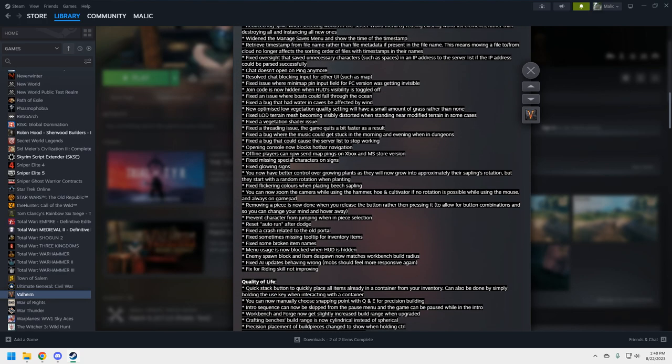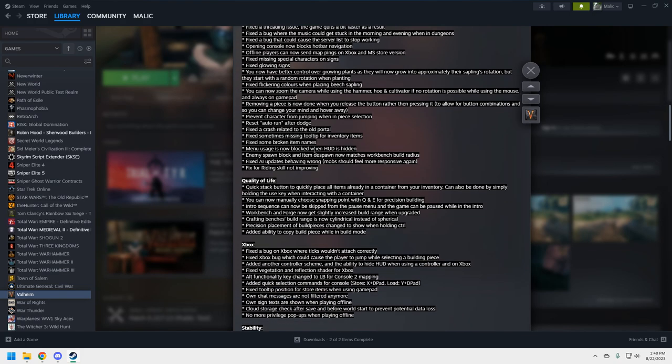The bug fixes are what you'd expect with any update. Quality of life improvements are more material for your playthrough — things you'll actually notice. Quick stack button lets you quickly place all items already in a container from your inventory; you can also hold the key when interacting with a container. That's a really nice quality of life improvement. You can now manually choose snapping points with Q and E for precision building — that's really big for builders.